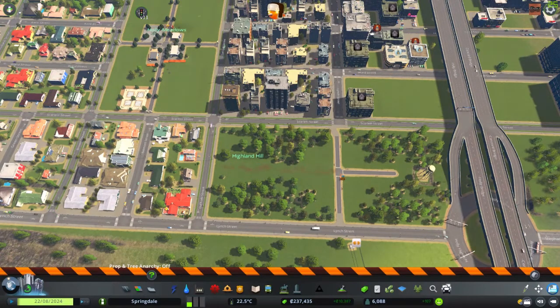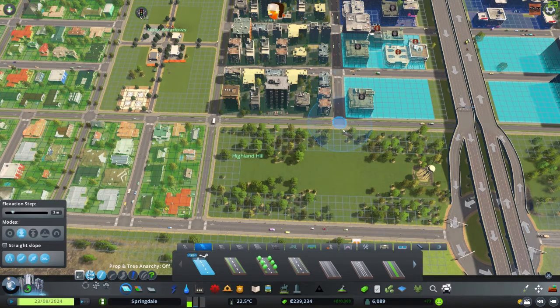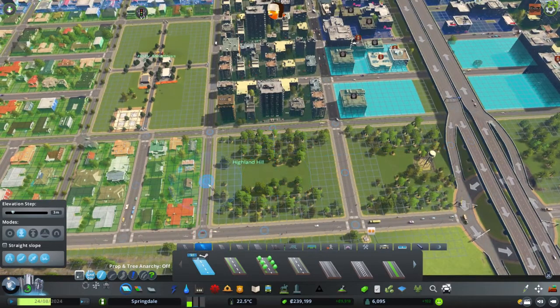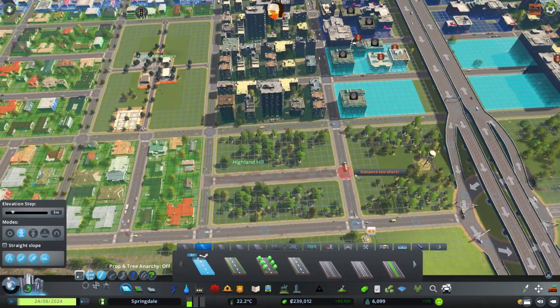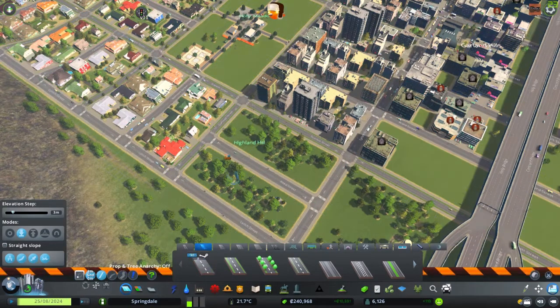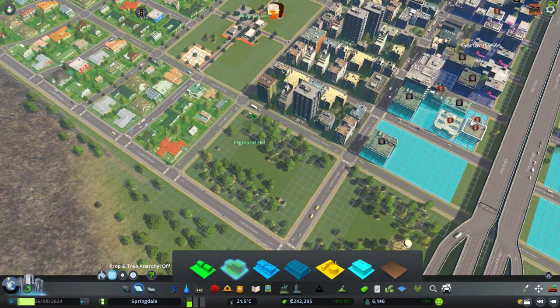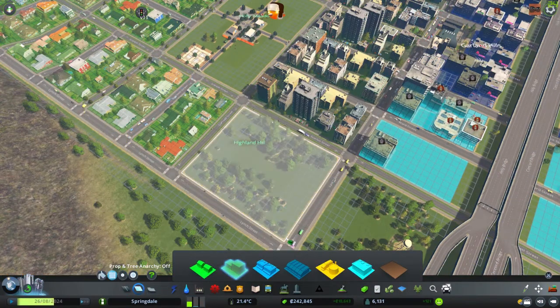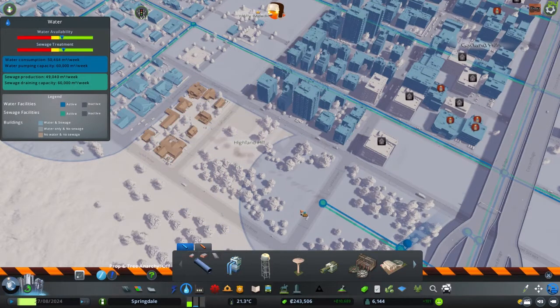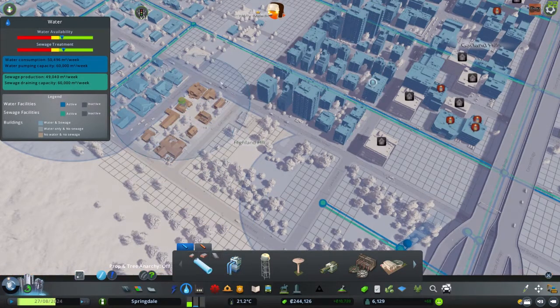So let's get rid of this thing, and put a road here like that. And also put a road there. No, I'm not gonna want to have a road there, but I want to have these like that. We have water there — I'm not gonna have the water like that. Sorry guys, you will have water in a second.